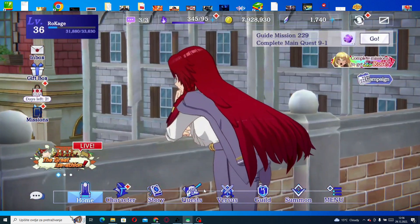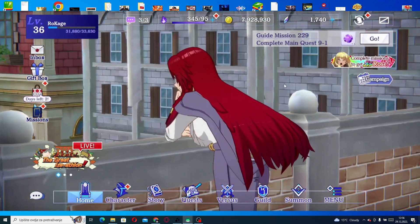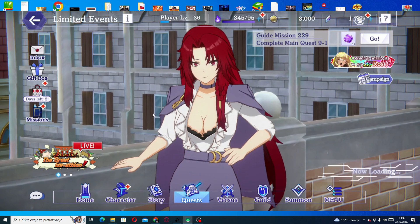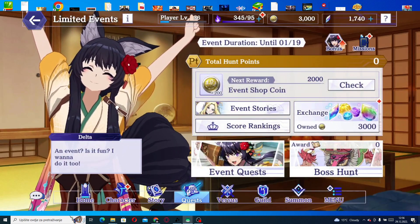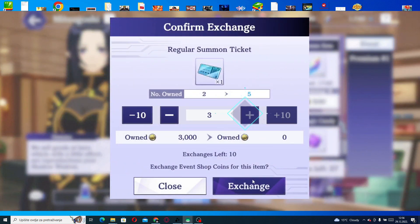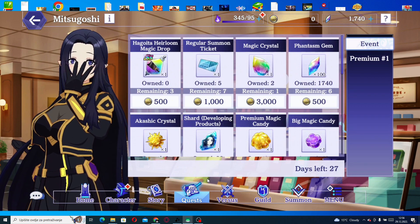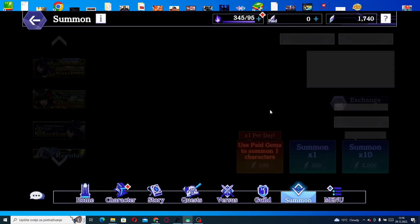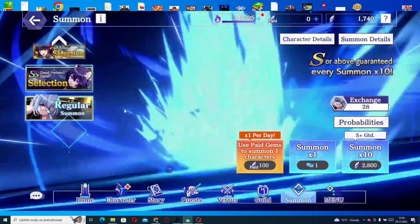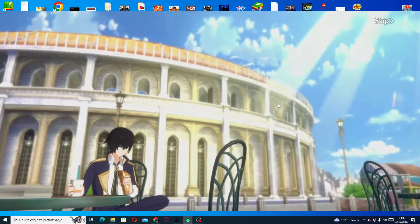I'm going to collect those tickets and do a few single summons. I'm not summoning for Delta just yet because I don't have enough gems. I also want to see how good SS Alpha will be when she drops soon, so keep that in mind. We have enough for three tickets, so I can do five single summons, and I can buy seven more — that's nice. Let's go into the regular summon and do five single pulls.